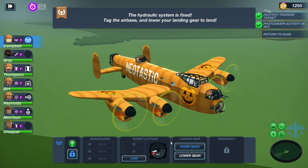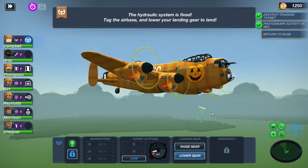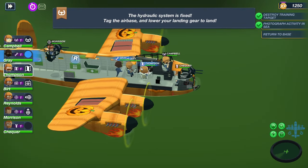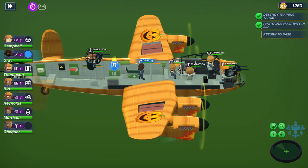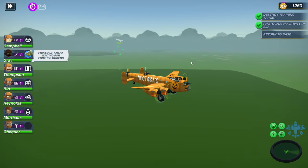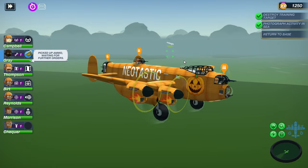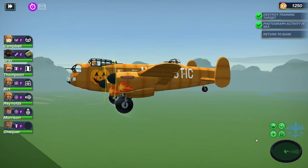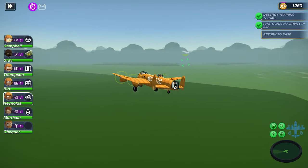Now we need to go ahead and lower the landing gear — lower gear, awesome. We weren't actually able to deploy the gear there for a second, that was a little bit scary. Go ahead and put this repair guy on that — I think that's the next thing that needs to get repaired. Are we gonna do our U-turn here? There we go. Okay, we are starting now — all these people are whining about ammo or something.